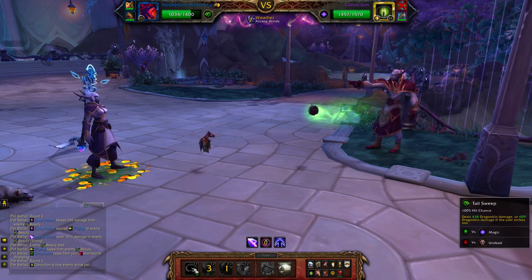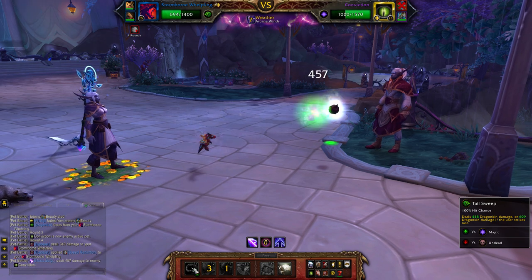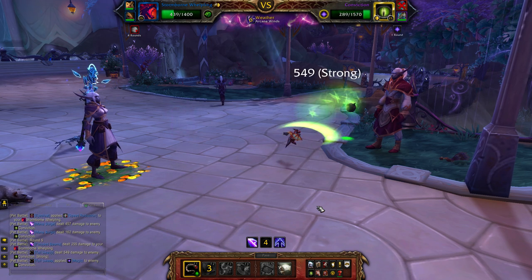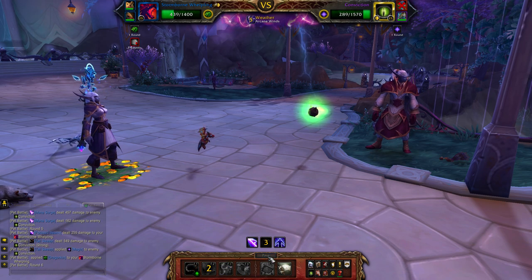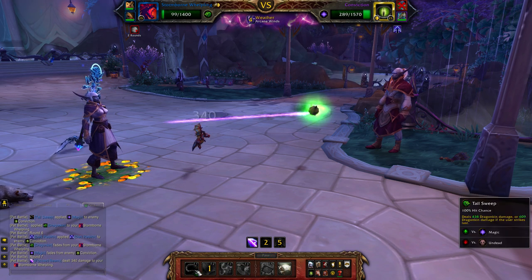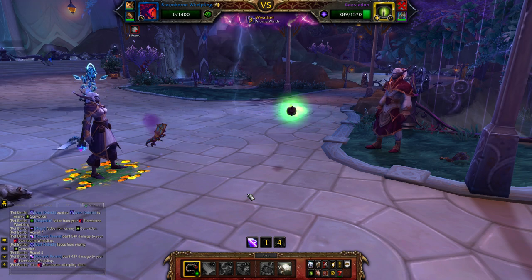Out comes Conviction the Eyeball. At this point we've got one more round of Mana Surge left, then we just start spamming Tail Sweep. The thing to watch out for against Conviction is that once he thinks he's going to die, he'll use Dark Rebirth — and you don't want to kill him with that buff up. Once he's down to about 300 HP, start passing turns so you don't kill him with the Dark Rebirth buff, because if you do he heals up to full and it's a big waste of time.